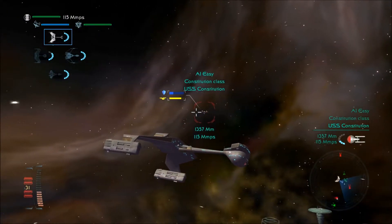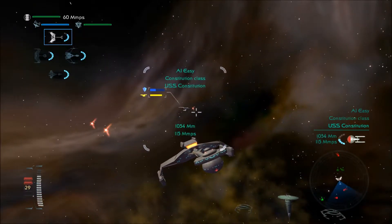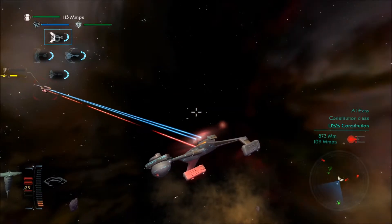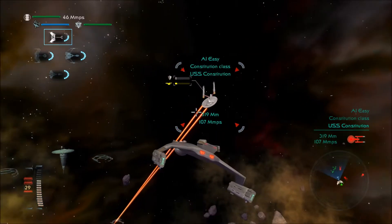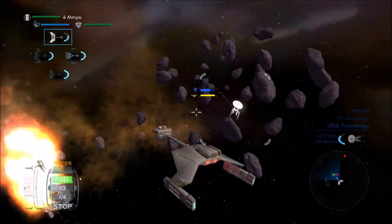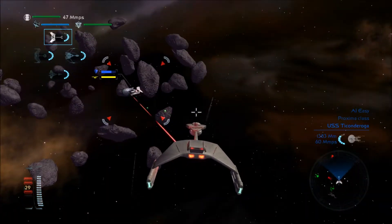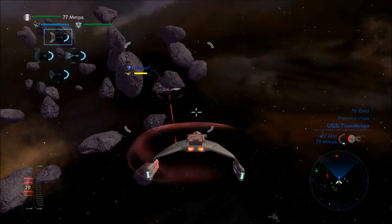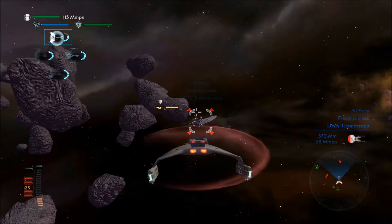Constitution class — you think you can be sneaky? You're not behind me like that. All stop. Fire at everything. The Ticonderoga — we're going to destroy it. Maybe. Actually, we probably will. Things are pretty easy when the AI is on easy. The ships are not that powerful. I'm just destroying these guys.